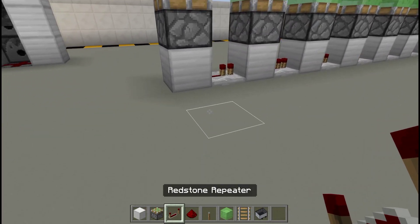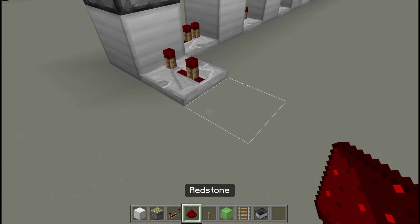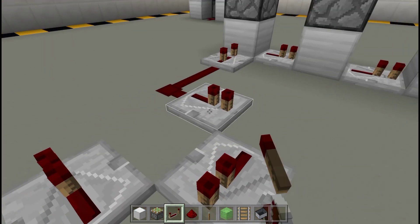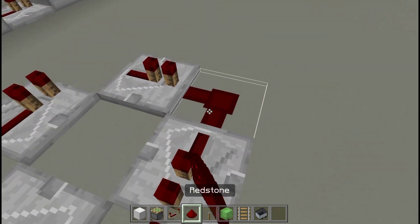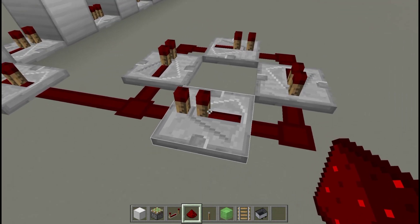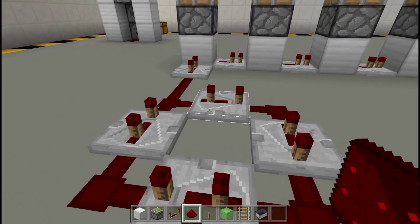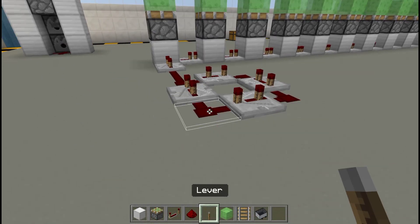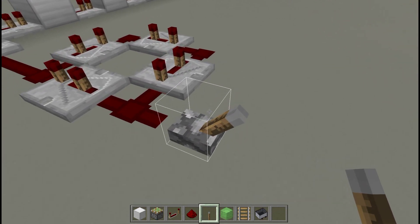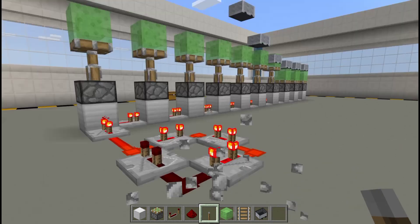Place a repeater and tap it twice to set a three-tick delay. Then add two redstone dust and a redstone repeater, continuing around to form a clock. Set all repeaters to three-tick delay. Then place a lever for the on/off switch - turn it on for one second, then off again.